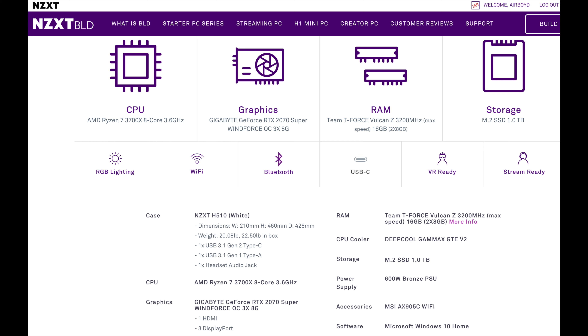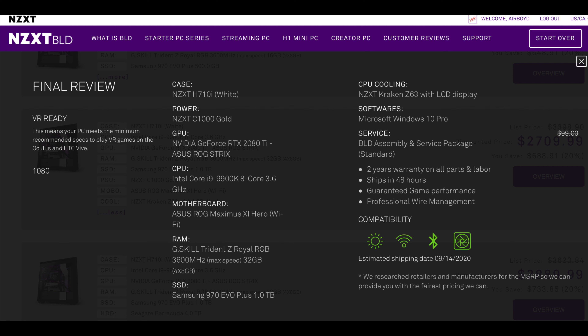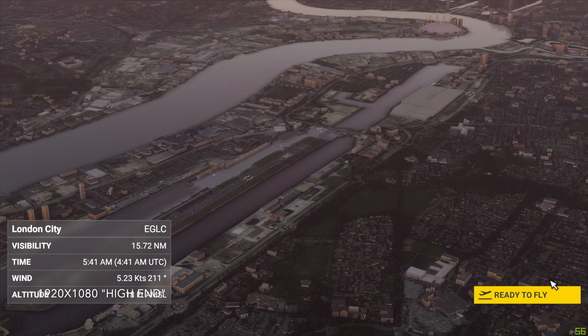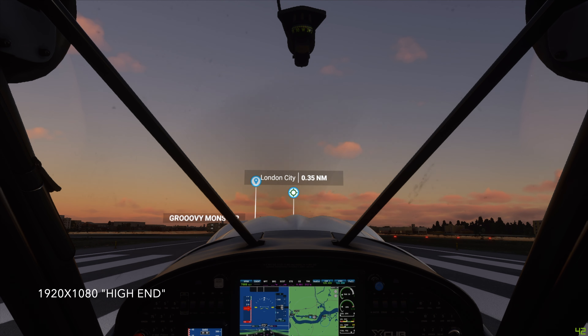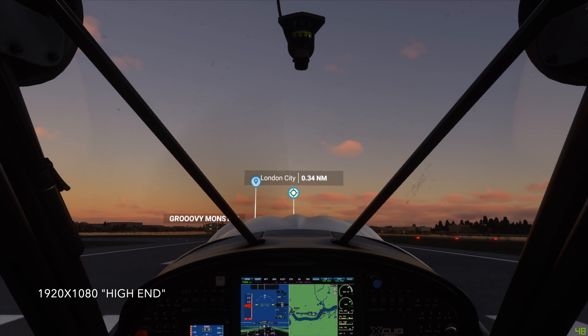Those of you following along know that I tried to get 4K out of it at the beginning but couldn't. Here's the Superposition benchmark — it does pretty well playing pretty much any other game or benchmark. Where it runs into problems, of course, is Microsoft Flight Simulator. So what I've done is gone the hard route and I'm going to upgrade. I'm going to get a 2080 Ti and see how that works. That's not the most cost-effective way of dealing with the issue, and it's something I struggled with for a couple of weeks while I was on vacation, but I decided it was worth it. I want to keep doing the Flight Simulator content.